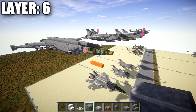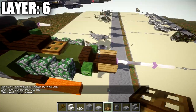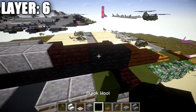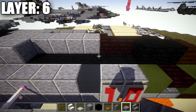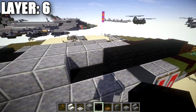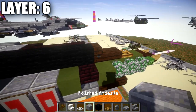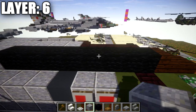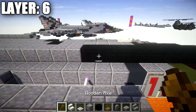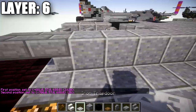For layer six: place a wooden trapdoor on the second green terracotta block back from the dark oak stair at the front. Place a dark oak wood slab after the trapdoor, followed by a dark oak wood stair. Then place two black wool blocks back. Leave six blocks of space open for the cockpit, or fill in with polished diorite or black wool — your choice. From this open section, place a long row of 26 polished diorite blocks going all the way to the back.